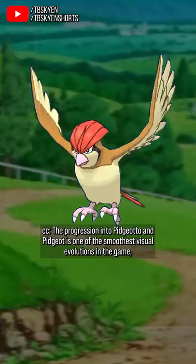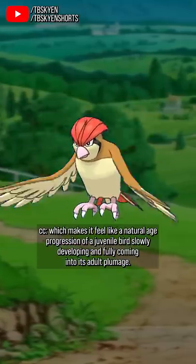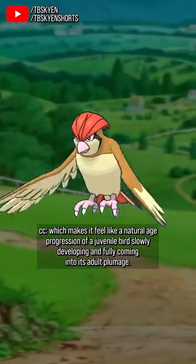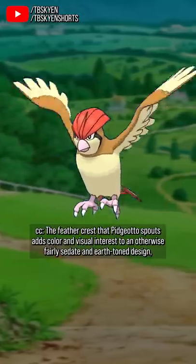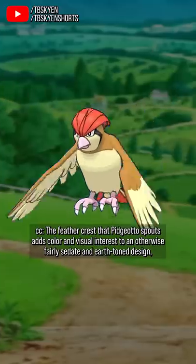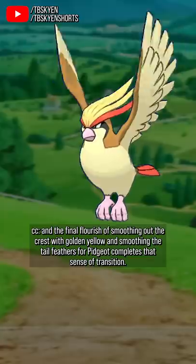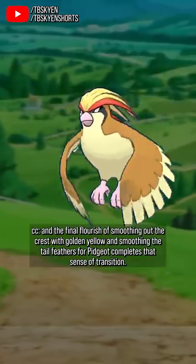The progression into Pidgeotto and Pidgeot is one of the smoothest visual evolutions in the game, which makes it feel like a natural age progression of a juvenile bird slowly developing and fully coming into its own adult plumage. The feathercrest that Pidgeotto sports adds color and visual interest to an otherwise fairly sedate and earth-toned design, and the final flourish of smoothing out the crest with golden yellow and smoothing the tail feathers for Pidgeot completes the sense of transition.